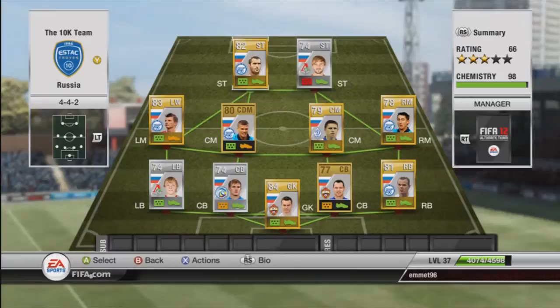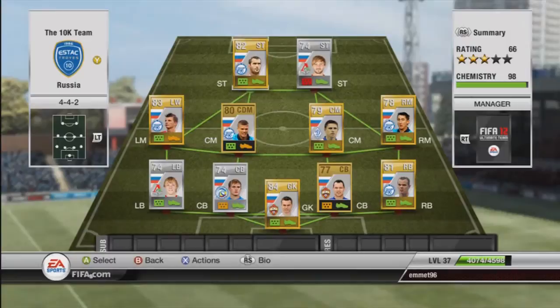Now to our main man Karesakoff - 87 pace, 82 shooting, 74 passing, 75 dribbling, and 75 heading. All in all he's a beast. He's a great man up front, only 5 foot 9 but he gets up for those headers - there were a couple he almost scored and a couple he did score that were absolutely insane. His short shot is incredible, his long shot is incredible, his pace is good, his strength is good. He's just a beast player to have for 950 coins.